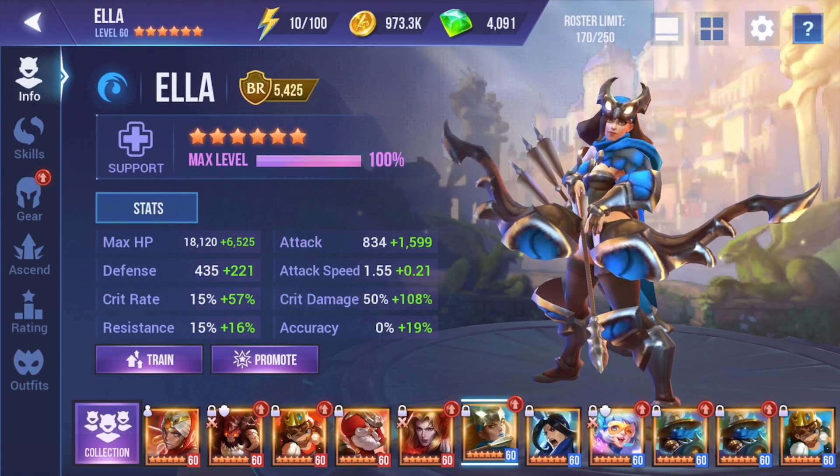First, here are my Ella stats. Pretty obvious that I went with an attack build. She is a support champion, but I went with an attack build because my goal from the beginning was to use her as an additional DPS to support my Steel Widow 10, because she has a great kit and I thought she'd get me below that one-minute line.